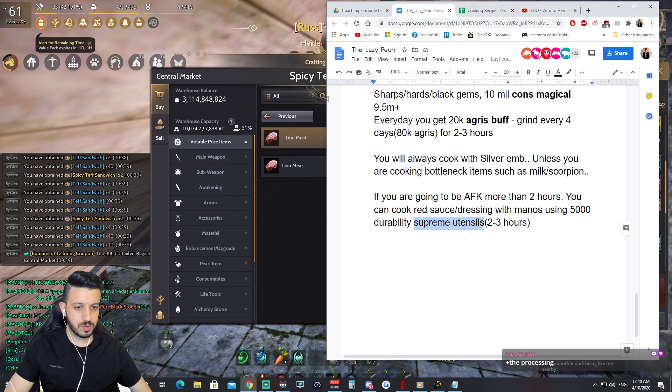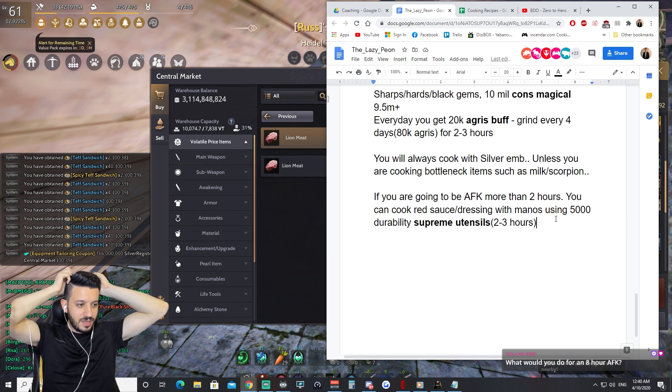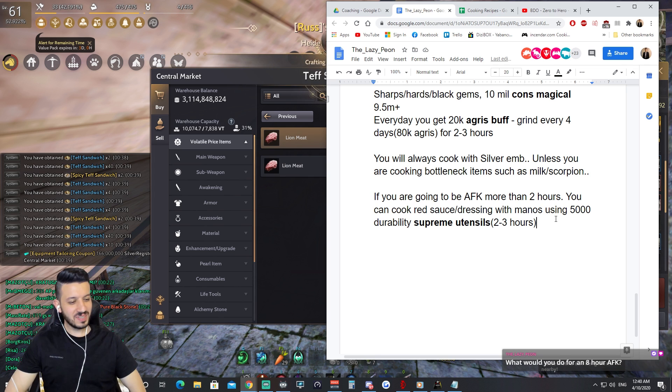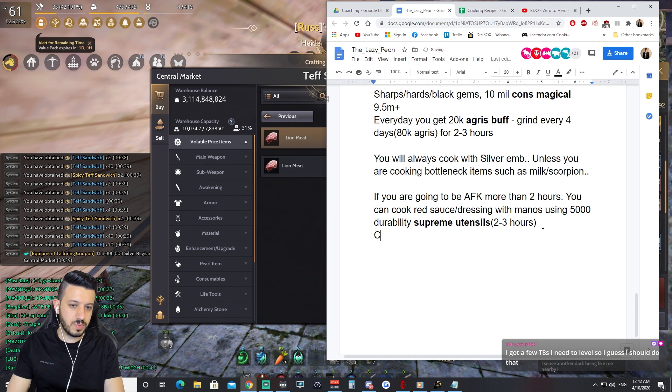For an eight-hour AFK — if you don't have workers doing something, just turn your PC off and go to sleep. With Manos it's very hard to do anything without watching your computer, since processing requires checking every 30 minutes as your inventory fills up. Maybe create a PvP character in the meantime.